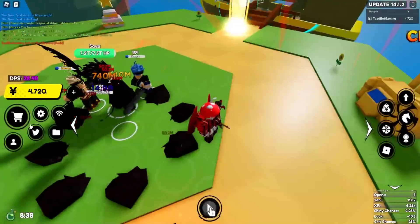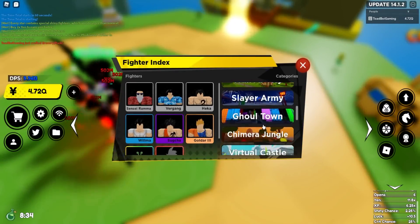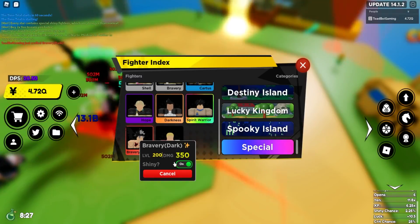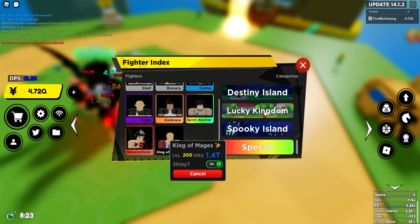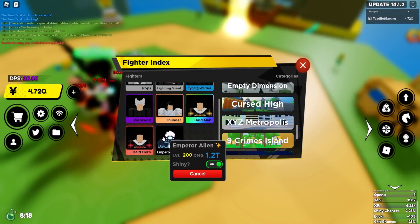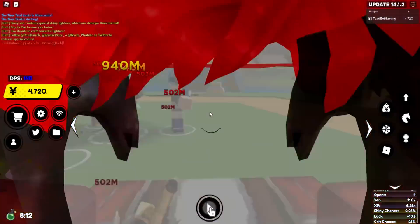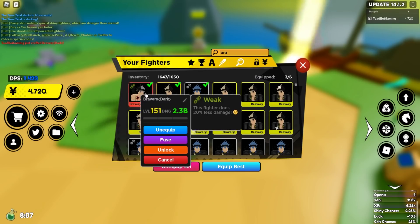Dark bravery looks like that — I wonder what his shiny version looks like. Now that I have dark bravery I can look at his stats: shiny at level 200 he will do 1.1 trillion damage, and King of the Age does 1.4 trillion damage. That's absurd — this shiny mythical is nearly as strong as my shiny emperor alien, so that's a very strong crafted character.